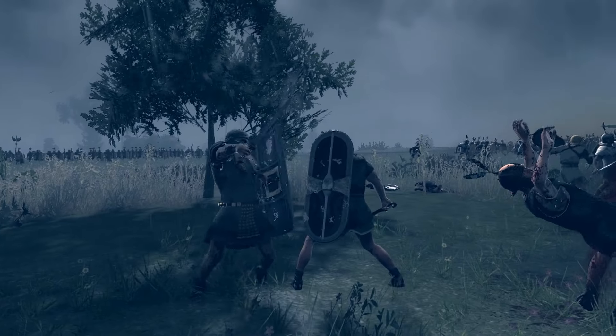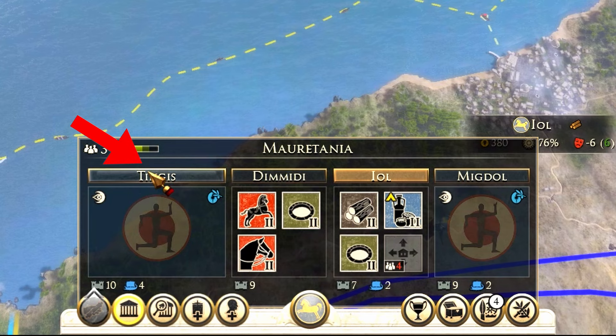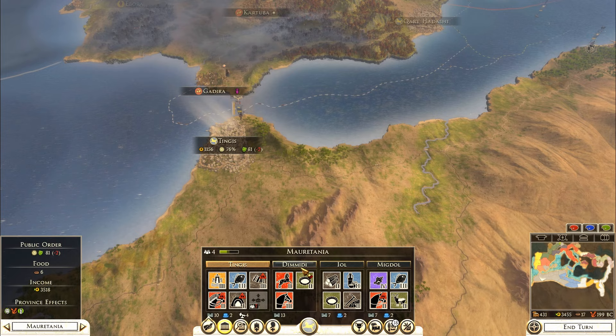These 20 total war campaign tips will transform you from a noob to a master. Tip number one is that you have to capture entire provinces. You have to start taking over the province that you spawn in. And when you own a full province, you can select the buffs that you want.